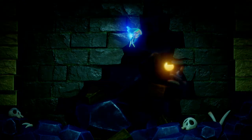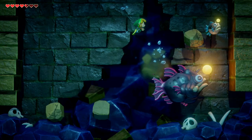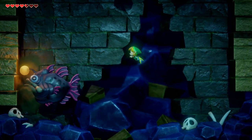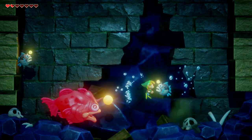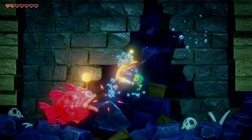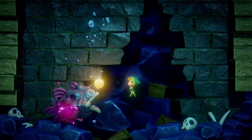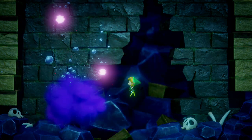The key to defeating the Angler Fish is hitting the red light bulb above his head. His attacks include ramming the wall - then rocks will fall, so you're going to have to dodge those in between while attacking him. He'll also call his mini angler fish to come help him out. After about eight strikes the Angler Fish will be taken out.